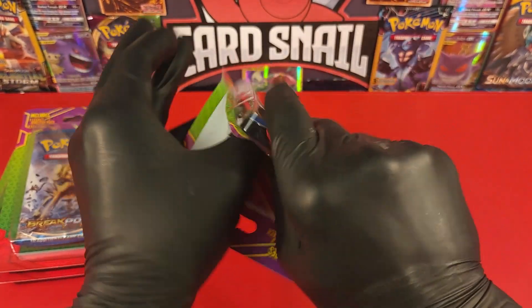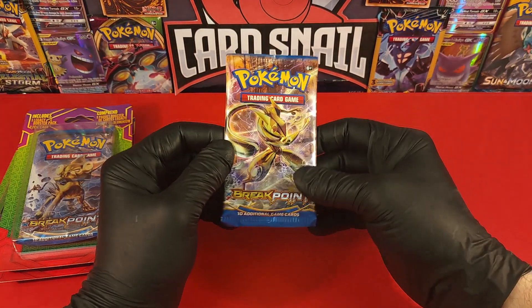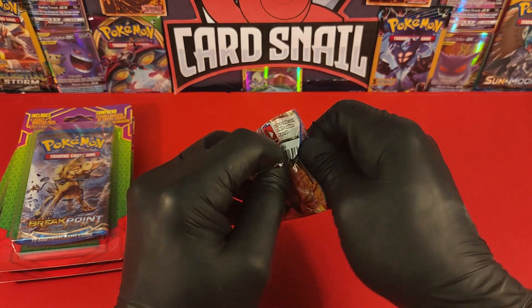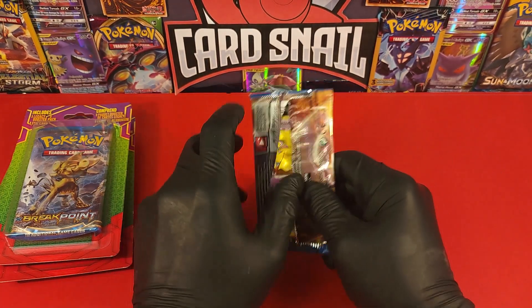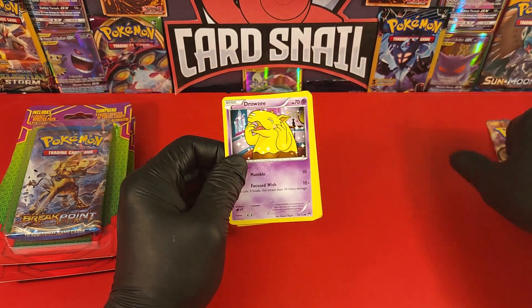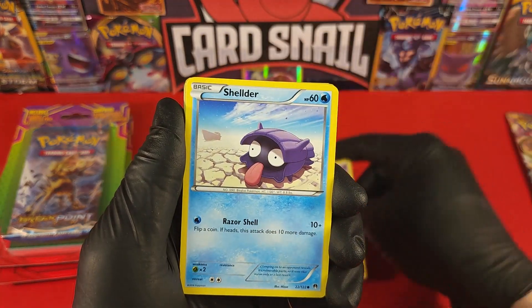Let's get right into these packs — hope for some big pulls! If you've seen my videos, we did a couple of Breakpoint unboxings already with just packs. I got some loose packs and lots on the internet. I'm a big eBay guy, so I got them on eBay and got a pretty good deal, had some big pulls. We're hoping to finish this set, so starting off with Drowzee.